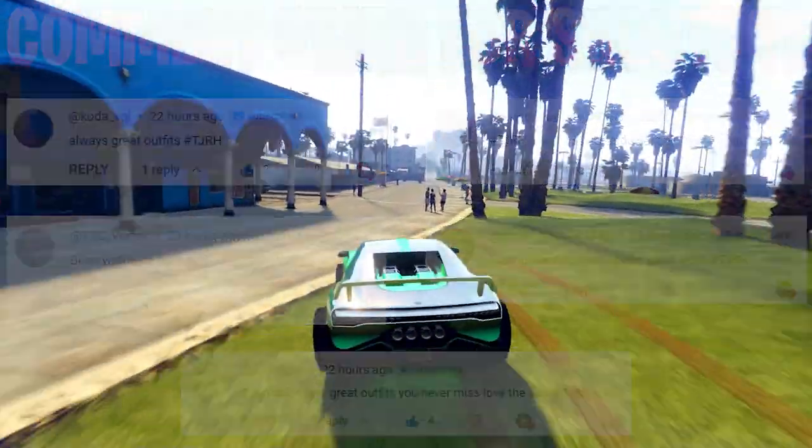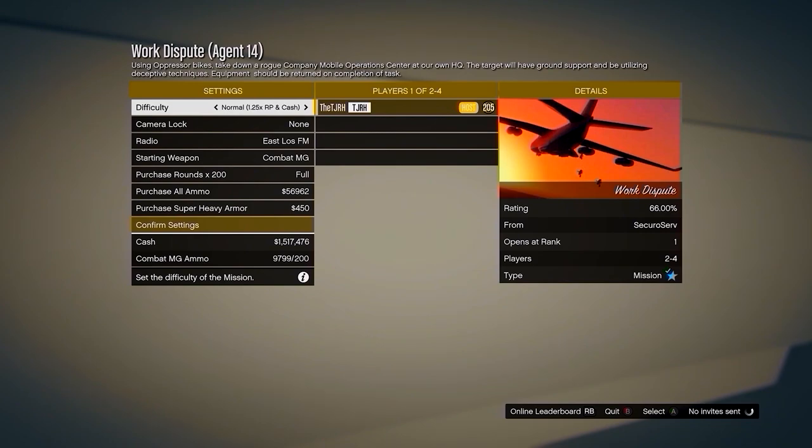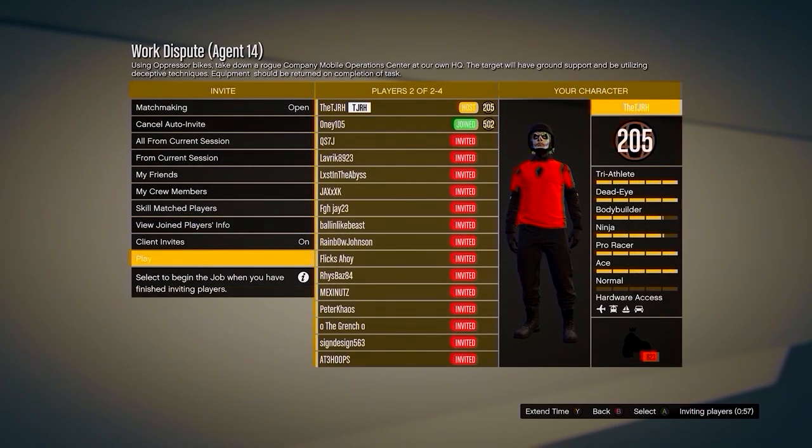Shoutout to all the people on screen for commenting hashtag TJRH on my last video. To start, I'll show you quickly how to get the black joggers. You want to go to your MOC, then go to the computer at the back of your MOC and start up the mission called Work Dispute. In the mission, invite anyone and then start it up.